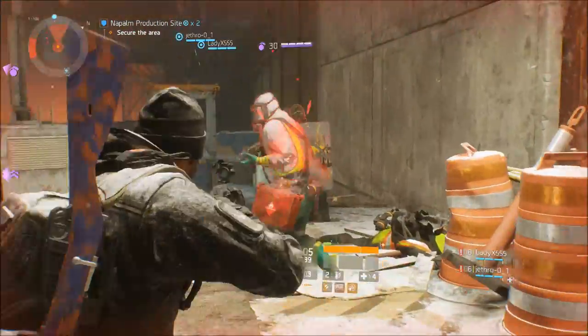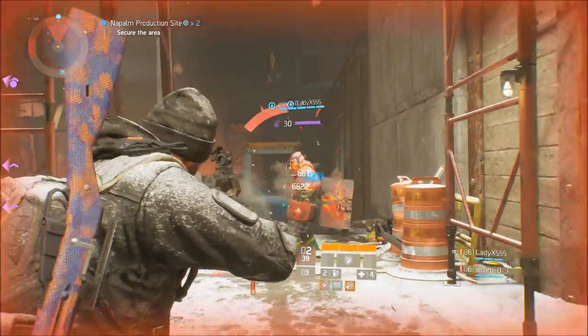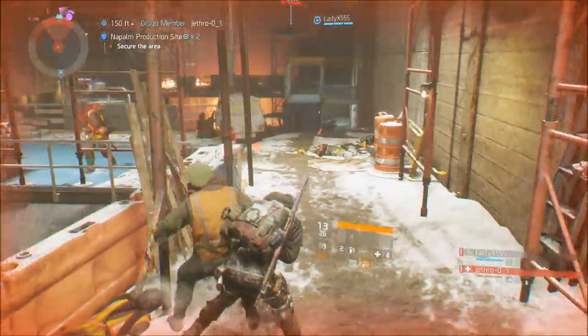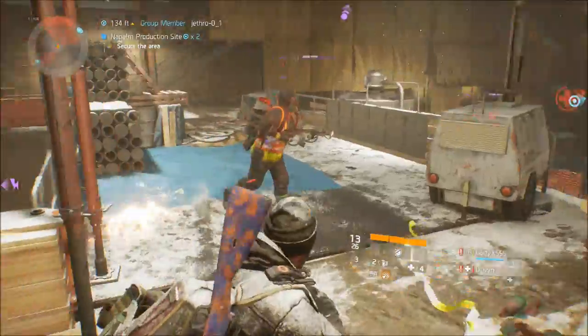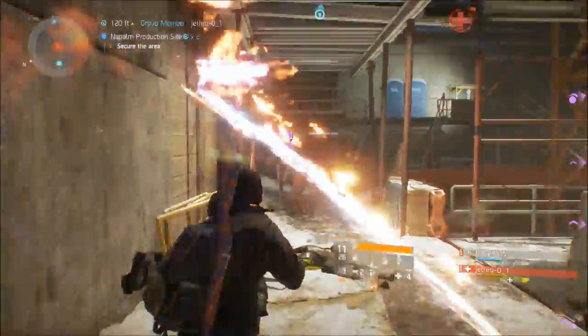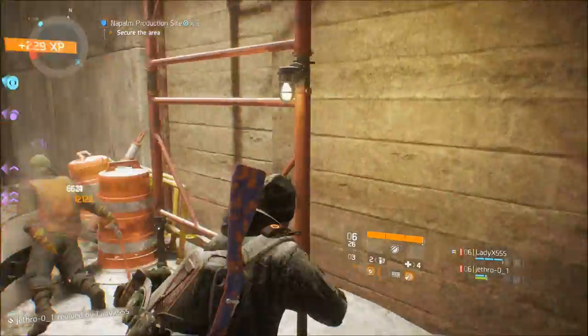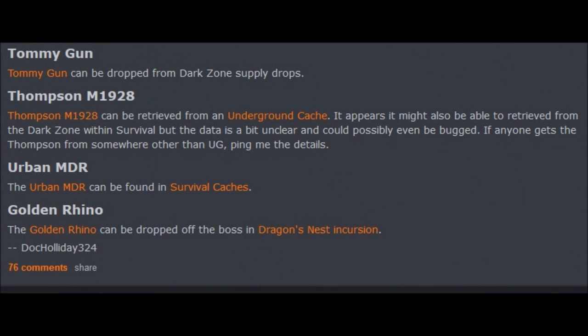I'm going to be showing you where you can get the new named weapons and named gear, and I'll leave a link to where I got all this info in the description. It came from a guy over on Reddit who always makes these types of posts. First, we're going to start off with the named weapons. When it comes to the Tommy gun, it can drop from the Dark Zone supply drops.